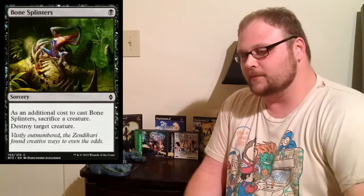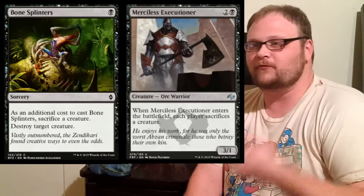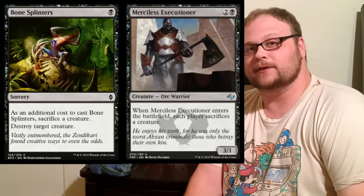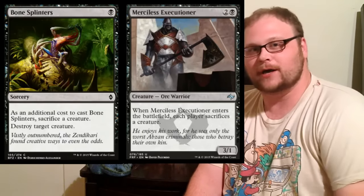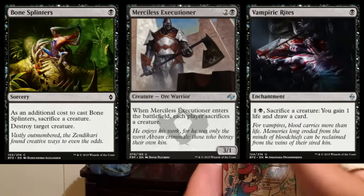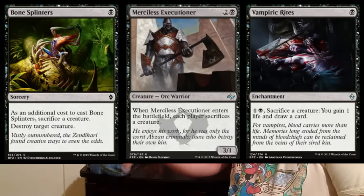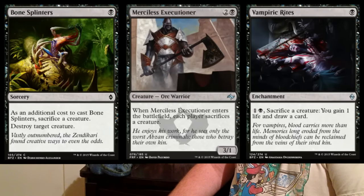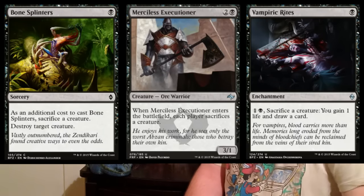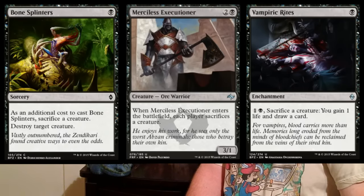In our third string, still talking black, we play Bone Splinters and Merciless Executioner — maybe one or two Executioners and up to four Bone Splinters. It's another sacrifice outlet, and it's always good to have parity with Nantuko Husk. Some decks also play Vampiric Rites as a one-of. Bone Splinters is basically like Murderous Cut and has an upside in this deck in some cases.